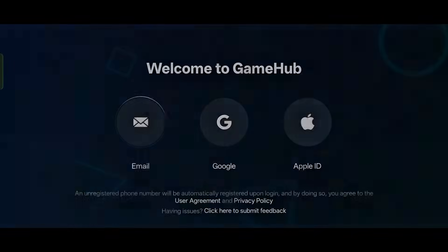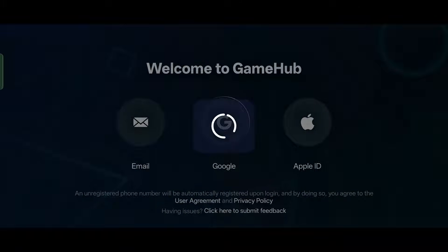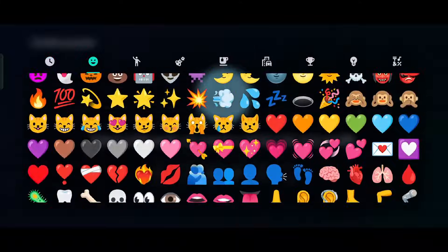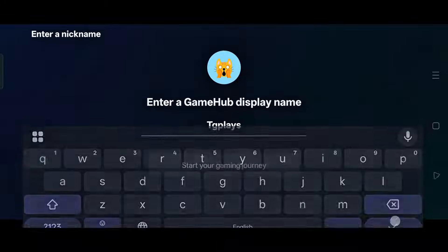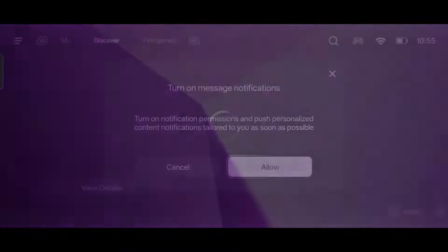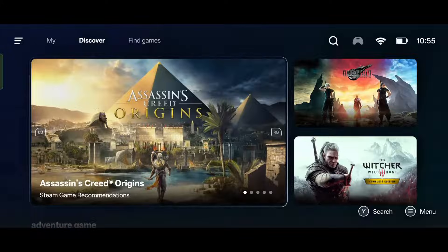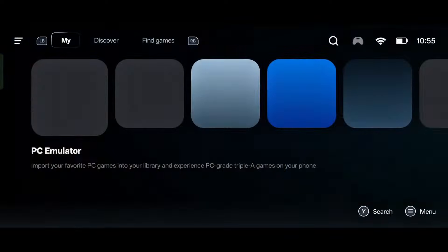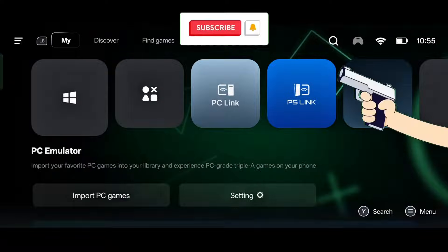This is our latest Game Hub app. First, open the app — as soon as you open it, you will get three options to log in. You can create an account directly through Google, so I have selected my account here. Then you have to select an avatar by tapping on the circle. After that, continue and create a username. Then allow permissions, and you will see the interface of GameHub.